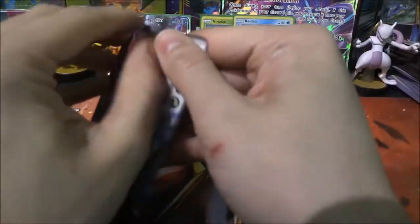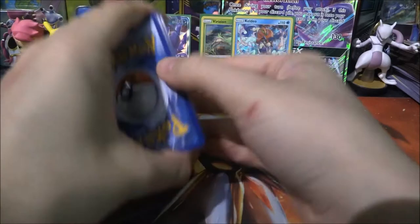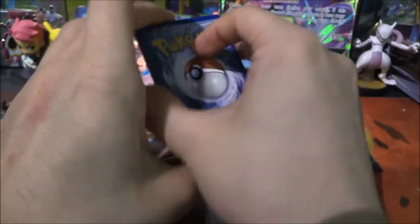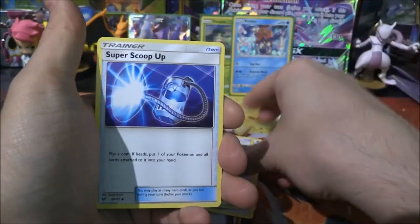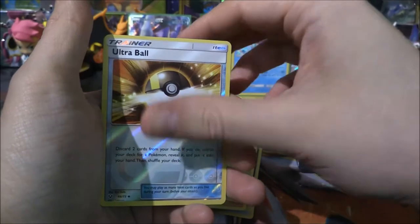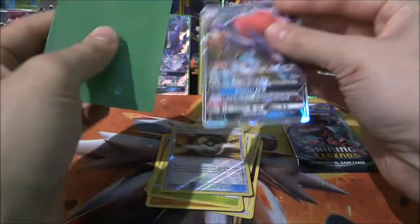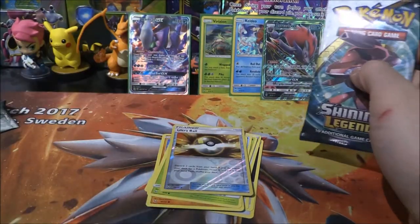Next one — come on, it's got to be something good. Fighting Energy, Warp Energy, Energy Retrieval, Super Scoop Up, Scraggy, Shroomish, Qwilfish, Stunfisk, Bulbasaur. Reverse Ultra Ball and a Zoroark GX! Yes — I'll definitely take that. Very, very nice indeed — that is super, super cool.